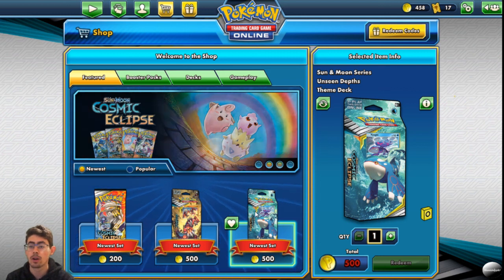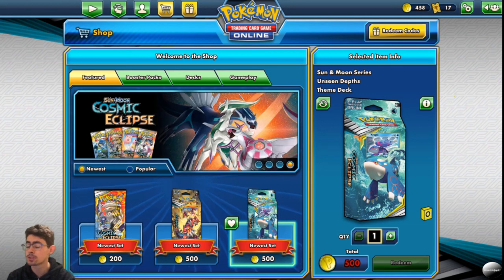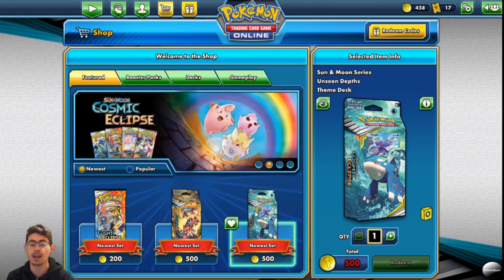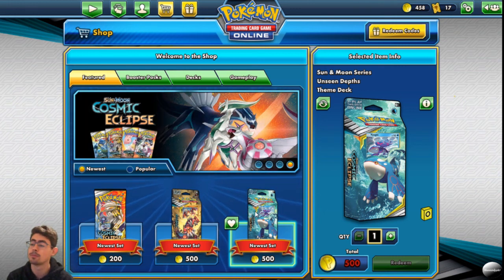That is our first look at the Unseen Depths deck. I'm quite excited to jump into the other one — the Towering Heights deck with Groudon. So our most likely next video is going to be checking out Towering Heights and giving an overview. Unseen Depths is a very good deck that you have to think about when playing, and I enjoyed that challenge. I hope you enjoyed this video and it gave you a little insight into the Unseen Depths deck. If you were on the fence, hopefully this helped you decide. Thanks for watching — please do consider liking and subscribing, and comment below to let me know what you want to see. Cheers!